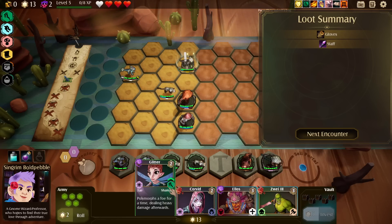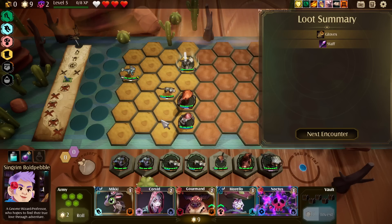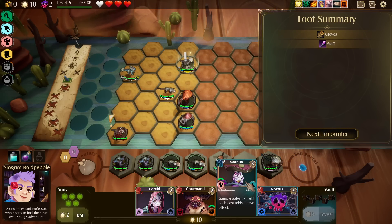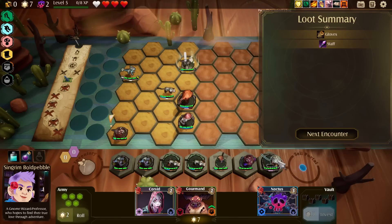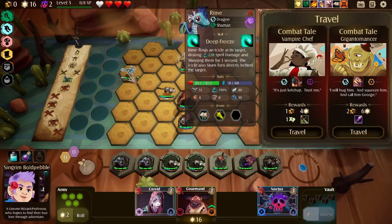We're all over the place here. Polymorphs a foe for a time dealing heavy damage afterwards — that move seemed really good when it was done to me. Got no more slots. More elo. Gains a potent shield, each cast adds a new effect. Hindsight on the mushroom item, of course — but what are you going to do? Can't really backtrack on that.